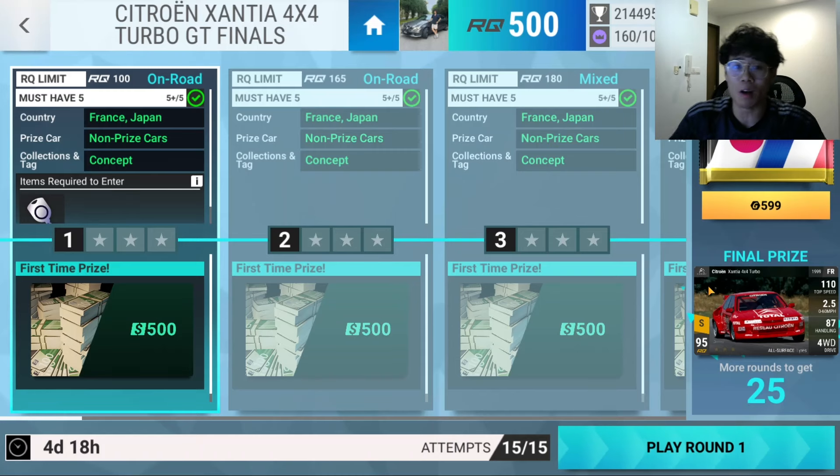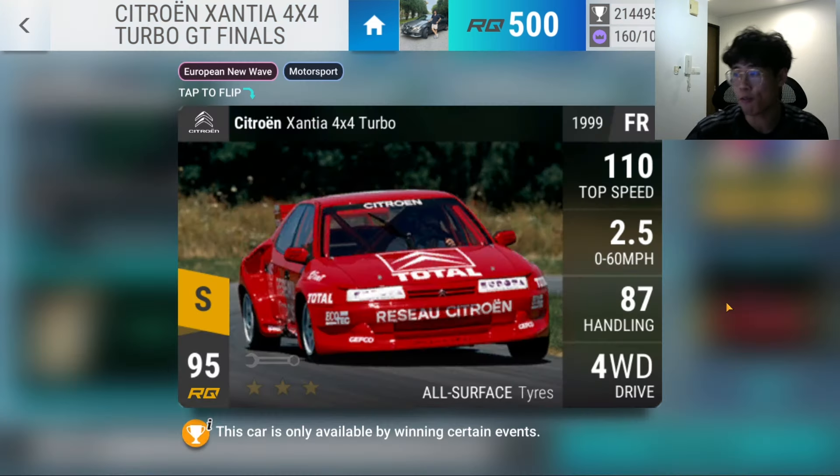What's going on, Blossom's back and welcome back to another episode of Top Drives. Let's get straight into the nitty-gritty — we're going straight for the Citroen Xantia 4x4 Turbo. A lot of people have said that this is a pretty easy challenge, and it's an RQ95 car.